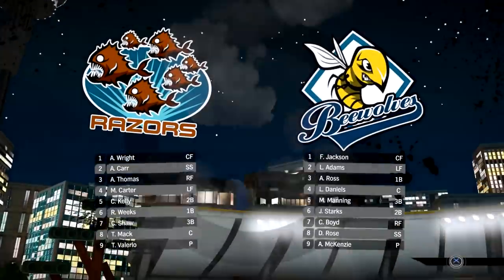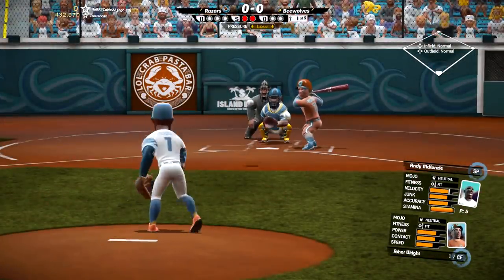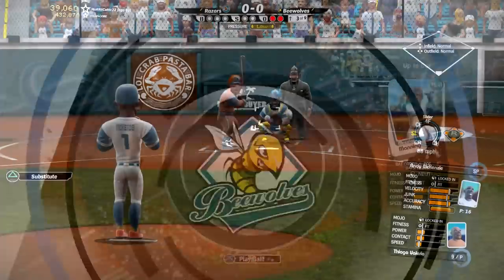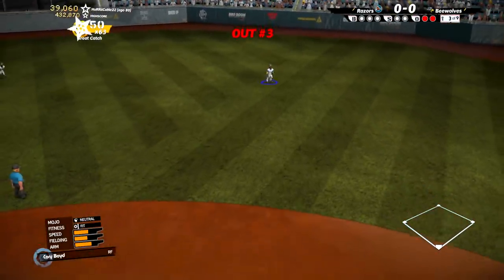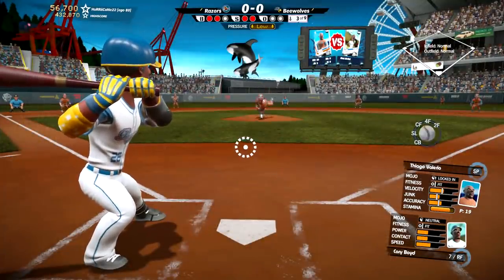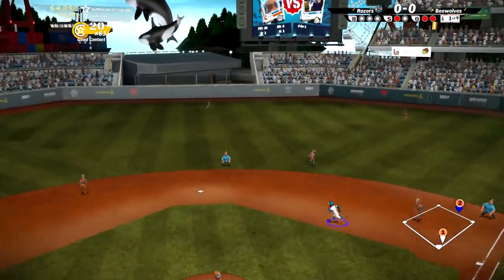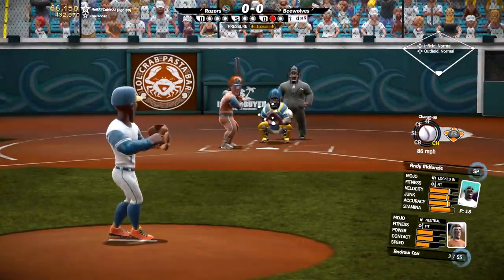Now we have the B-Wolves in action taking on the Razors — a chance for me to play with my old team before the new season starts. There's Andy McKenzie with a filthy breaking ball on the outside. On offense, Leon Daniels lines out to the pitcher. This game started out pretty slowly — no score through two-and-a-half innings. Then Corey Boyd, who had a great defensive sliding catch, finally gets them a base runner. Flash Jackson at the top of the order gets underneath one and flies out to center.